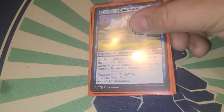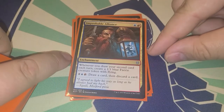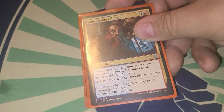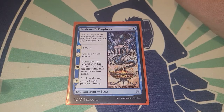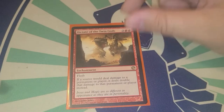Goblin War Drums gives our creatures menace — menace is great. Banishing Light for some removal. Improbable Alliance — when you draw your second card each turn, create a 1/1 blue faerie creature token, so combined with Fevered Visions or Sanctum of Calm Waters we get that second draw every turn. Madame Leota's Prophecy Scribe — choose a card name; when you cast that card, draw two cards, and you get to look at the top card of each player's library.